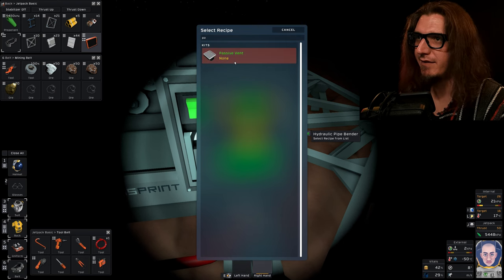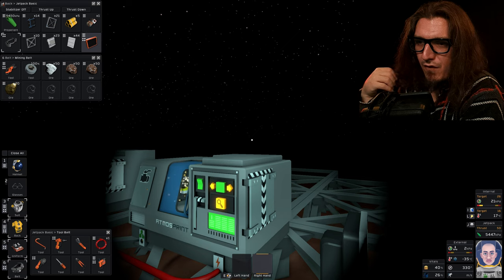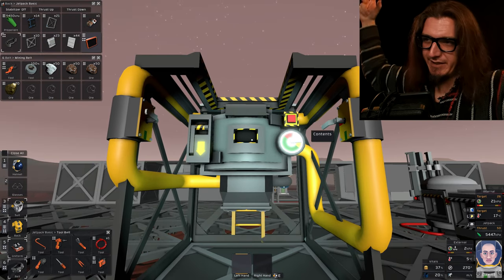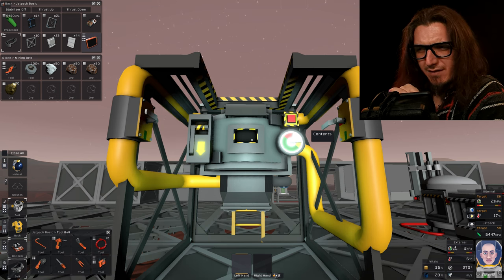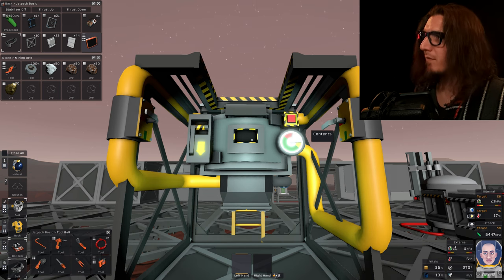Passive vent — probably two. We're getting further and further away from having the airlock done today. The furnace is complete. Now I need fuel, and I need iron, and coal. Hydration critical. And water. And battery. And air.